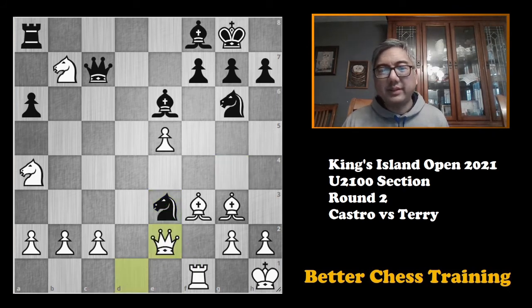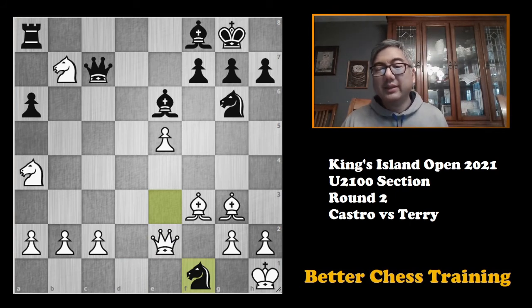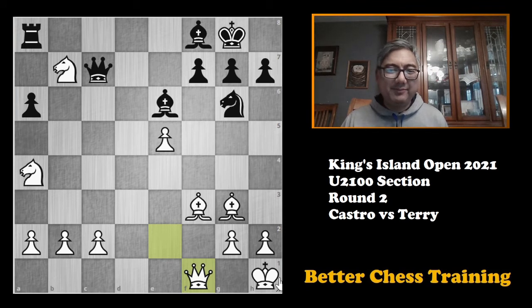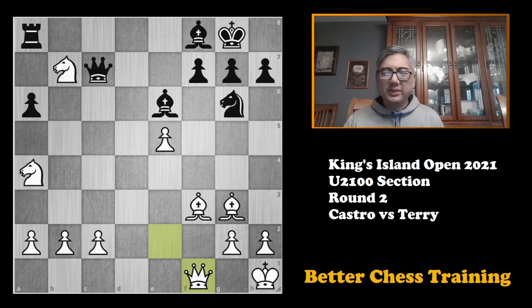Queen to e2, knight takes f1, and queen takes f1. I assessed my position — it pretty much seemed totally lost. But from a human perspective I looked at the situation: I do have the two bishops, though he has two bishops as well, and the knights might protect each other, so I thought maybe I could play on. I also have a pawn majority and a strong pawn on e4, but it isn't quite enough. Queen takes c2.